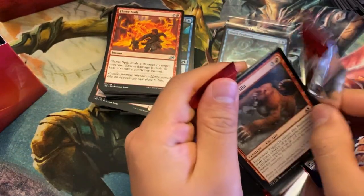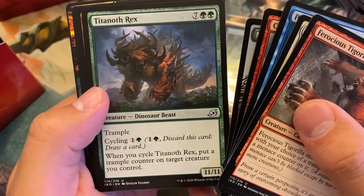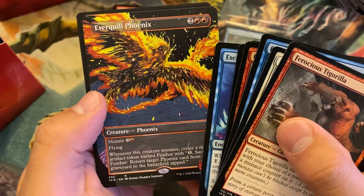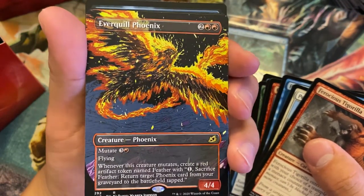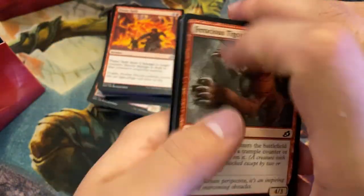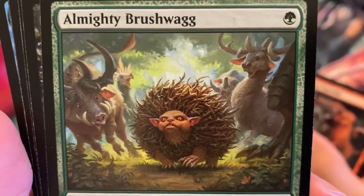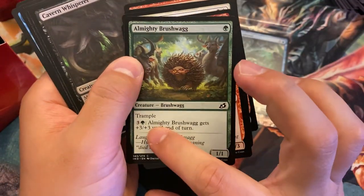One more pack — where's the mythic? I don't think we've hit a mythic so far. Titanoth Rex, Frillscare Mentor, Escape Protocol, Everquill Phoenix, and a Swamp. Probably take the Phoenix — four mana for a 4-4 flyer without any mutate tech is already pretty good, and the moment you mutate it once, you can threaten bringing it back into play. Definitely an easy pick there. Pack one pick two, definitely Brushwag — everyone thought it was going to be a meme, but mutating onto this guy is awesome because you'll definitely upgrade. You keep its activated ability, which is pretty sweet.